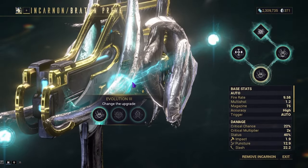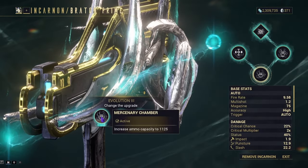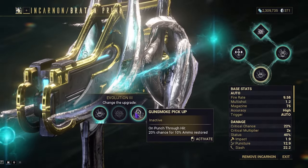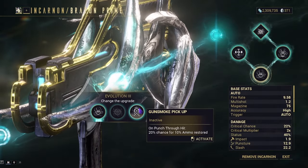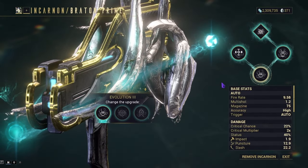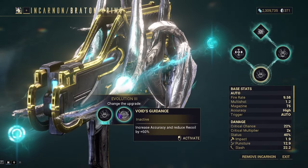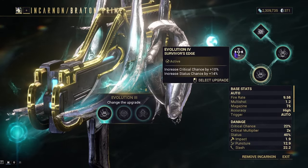Evolution 3 gives us three options: Mercenary's Chamber, Void's Guidance, and Gunsmoke Pickup. Mercenary's Chamber increases ammo capacity by 1,125. Void's Guidance increases accuracy and reduces recoil by 60%. Gunsmoke Pickup gives a 20% chance for 10% ammo restored on a punch-through hit, but it does not affect the Incarnon. Void's Guidance affects both Incarnon and non-Incarnon; Mercenary's Chamber affects only the non-Incarnon. I really like Mercenary's Chamber and Void's Guidance — Gunsmoke Pickup is not worth picking. These two are dependent on your Evolution 2 choice; we'll be going with Mercenary's Chamber.